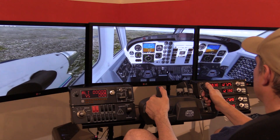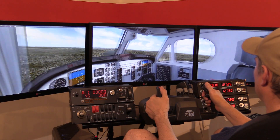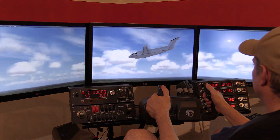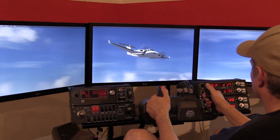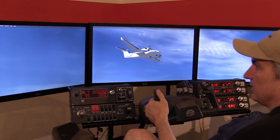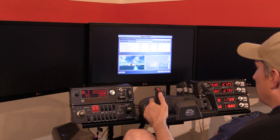Here we are inside the King Air. Go around a little bit, get an outside view of the King Air. And then let's go select one more other plane.